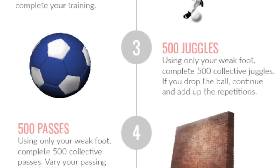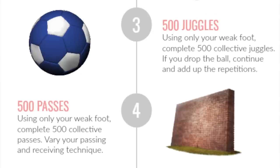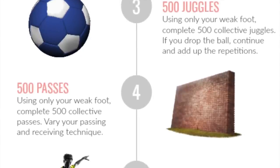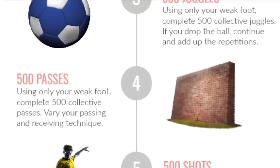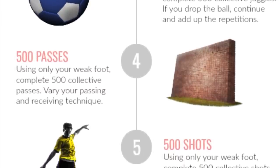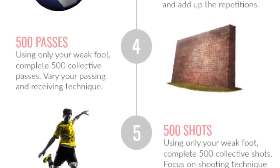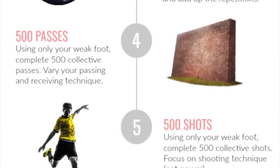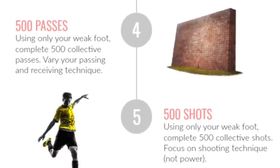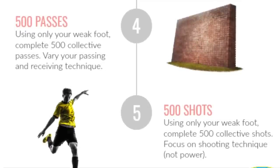You're going to do 500 passes, focusing on the quality of your passing technique, your receiving, and your first touch — all with only your weaker foot. Finally, complete 500 shots. Focus on making good contact with the ball, good strong foot technique, and a nice follow-through towards your target. Get those repetitions in without focusing on power — that will come later. If you complete these five steps, I promise you will have a stronger weaker foot in only one day.